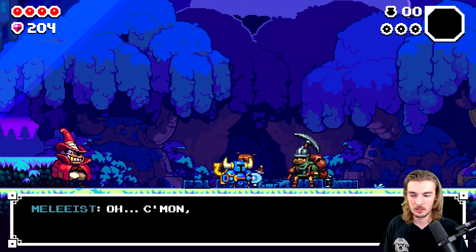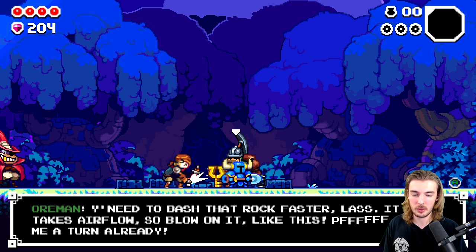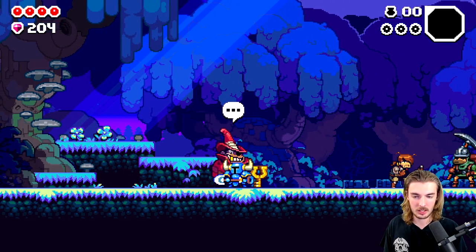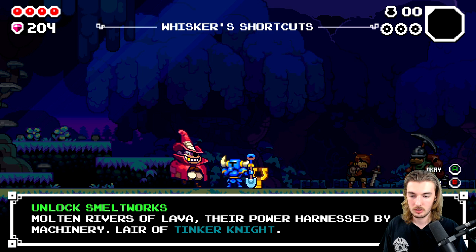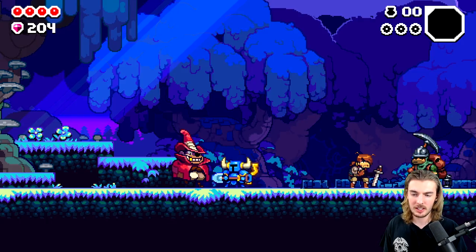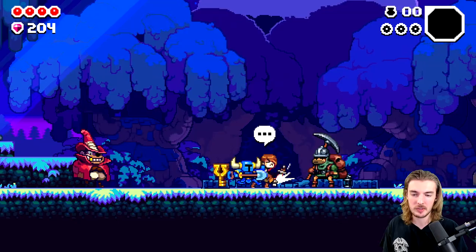Meleist said there's a camp over here. A smuggling down well? He's asking about if there was smuggling down the well - he'll take me there in no time. So I can unlock - it's like a fast travel mode, I guess. I can just skip down to the second area. That's really cool. If only a certain roguelike that has me play through the same mid-game every single run had a mechanic like that to skip it. I would definitely save up like 60 cents an Isaac run to skip the womb every single time.